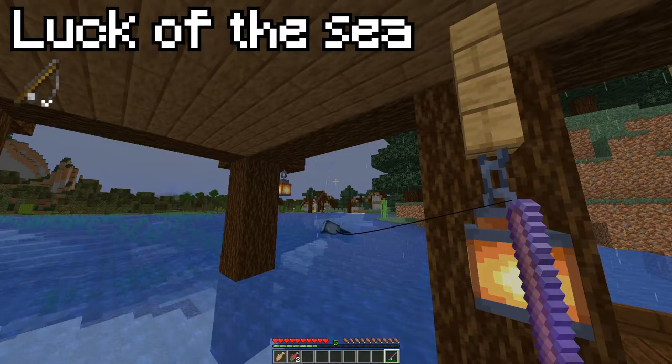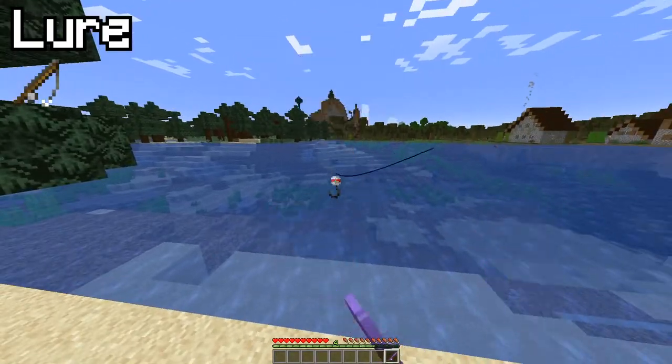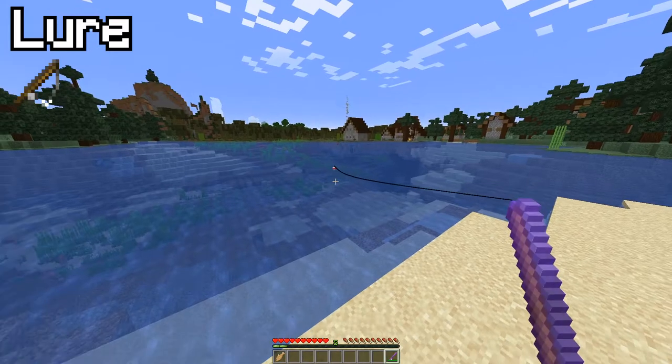Luck of the Sea gives you a better chance of getting rare fishing loot — if you're fishing and you want the good stuff, this is for you. Lure speeds up fishing times. You know when you fish and you've got those little particles popping up? Lure reduces the time those particles appear, so you get a fish quicker. This is especially good if you're on a speed run. Even Dream couldn't cheat that.